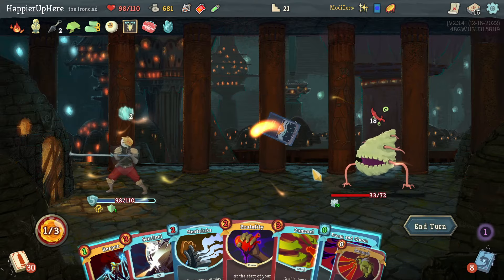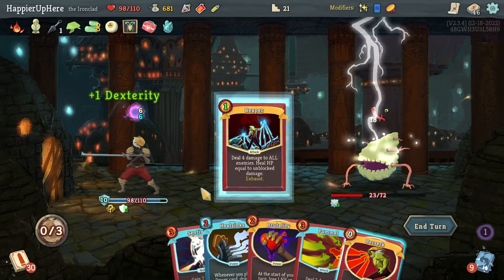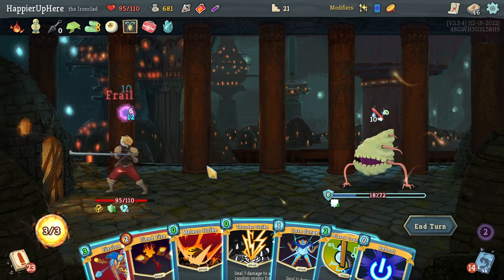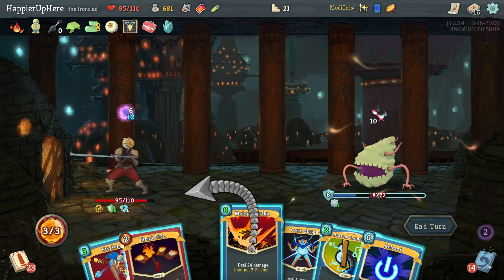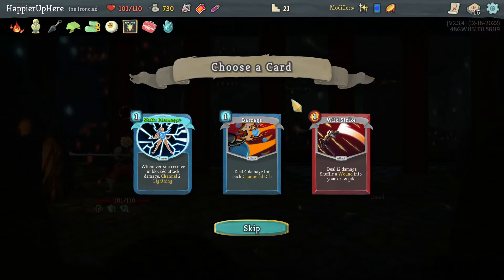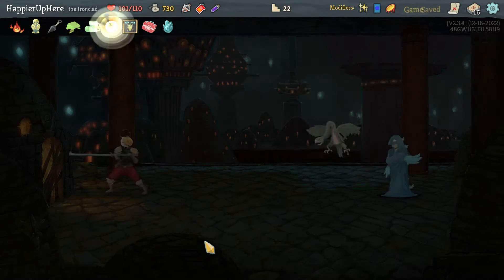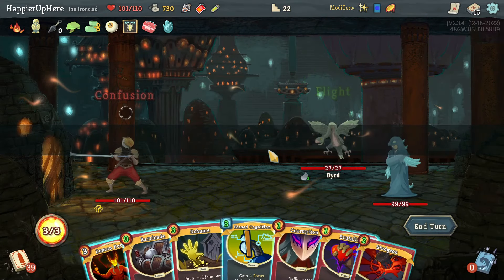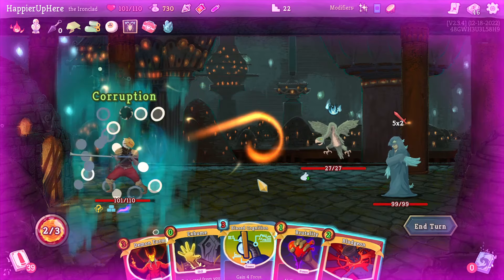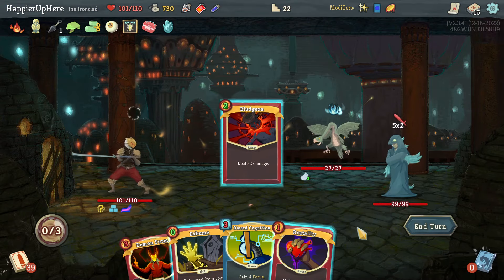Another 18 incoming. I can do Doom and Gloom, Cool Headed, then All for One — that will bring me back the Cool Headed. Then Doom and Gloom again, and I can even do Reaper to heal back up a little. Another 10 — Meteor Strike is not enough to kill. Oh no, it is enough with the dark orb! Barrage, Wall Strike, or Static Discharge — I'm not a fan of any of those. Let's skip this and go on the right for the two-lead path.